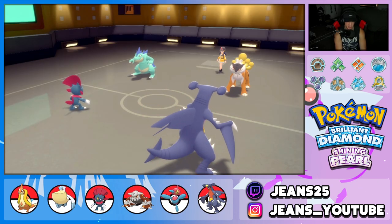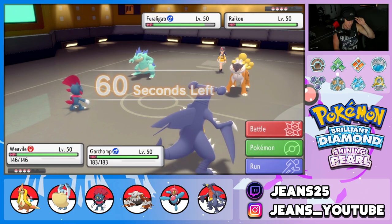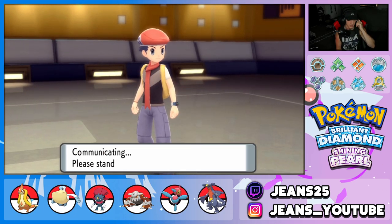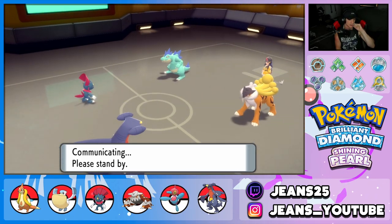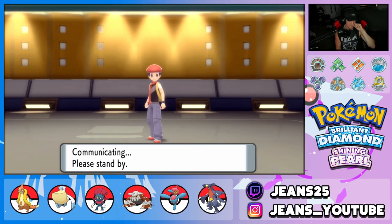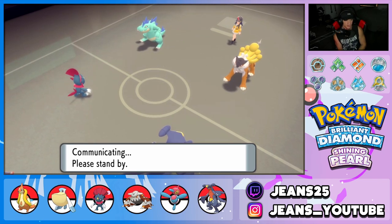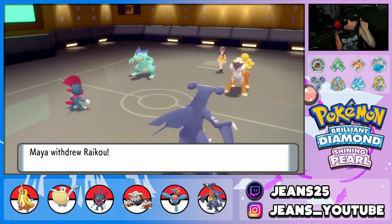At this point I can just go for an Icy Wind, right? Slow down everybody and roll into this field. Even through the Reflect it's still going to do a lot of damage — we're at plus two Swords Dance. Raikou is definitely faster than Garchomp, but Weavile is faster than Raikou. Icy Wind can slow him down, then Garchomp can kind of go and we can use our Focus Sash on Weavile. That's just what's going through my head.